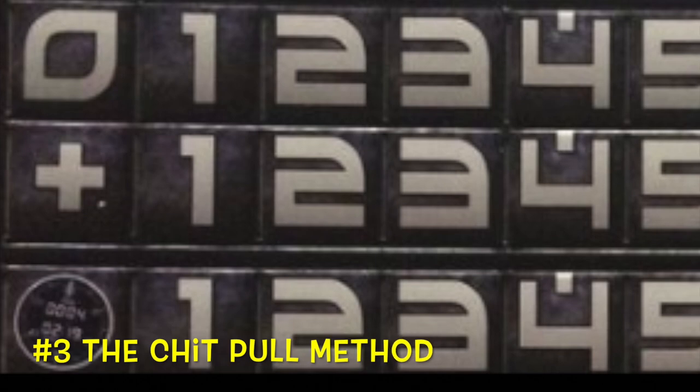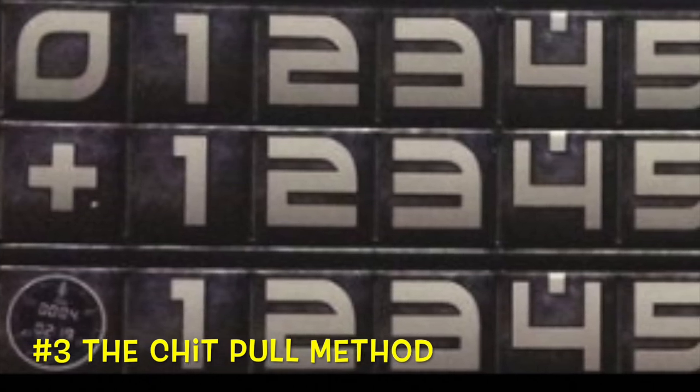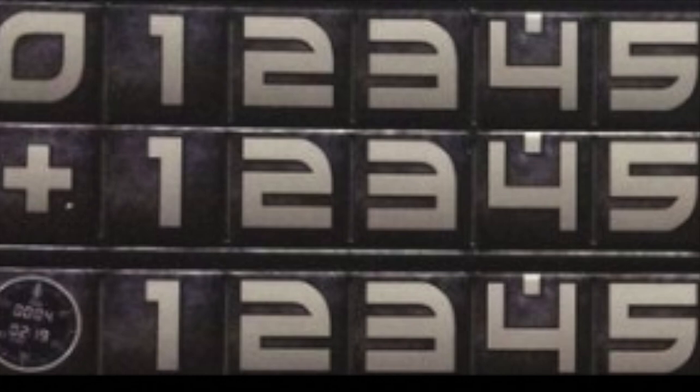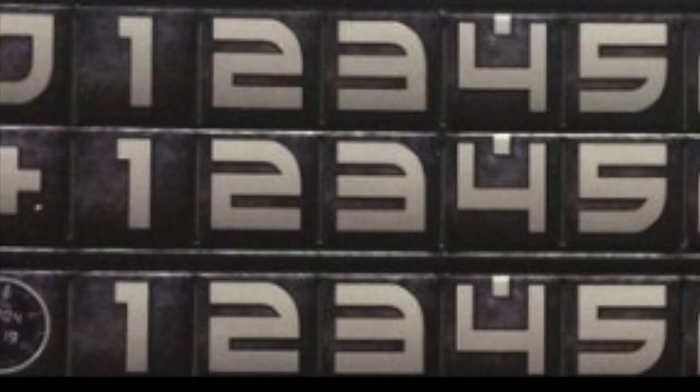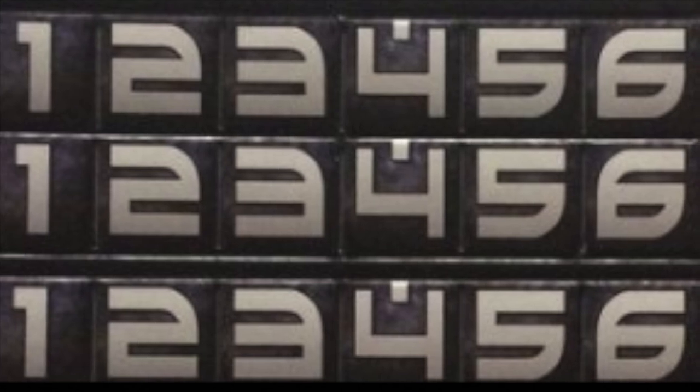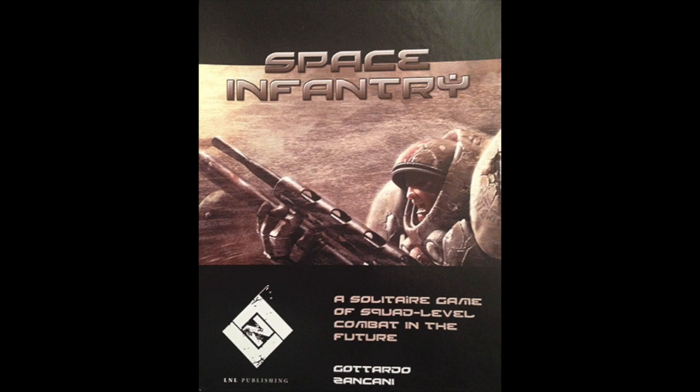Number three is drawing numbered chits from a cup. The advantage is you can have number ranges outside of what dice normally do. For example, you can have numbers from 0 to 13 if you wish, along with a plus sign that signifies that you can draw two additional numbers. Another advantage is that you can have the player place the used chits in another cup, so each chit is used exactly once before the next cup is used, giving you an even distribution of numbers. The disadvantage is that it is tedious, and if the even distribution method is used, the player will always know what the last number in the cup will be. Space Infantry from Lock and Load uses the chit pool method.